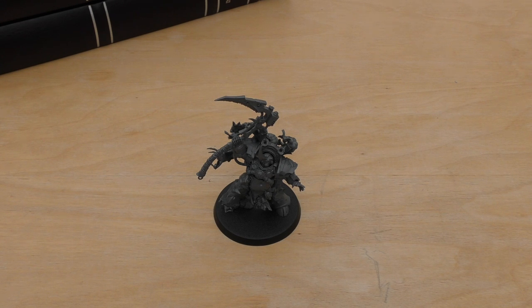His abilities include Death to the False Emperor and Disgustingly Resilient - so if he's targeting Imperium units you get an extra attack in the fight phase, and if he loses a wound you roll a 5+ and he doesn't lose that wound. That's good considering he's got 6 wounds with his 2+ and 4+ saves. His other ability is Host of the Destroyer Hive: friendly units of Pox Walkers increase their strength and toughness by 1 while within 7 inches of Typhus. This is very useful since Pox Walkers have strength 3 and toughness 3.